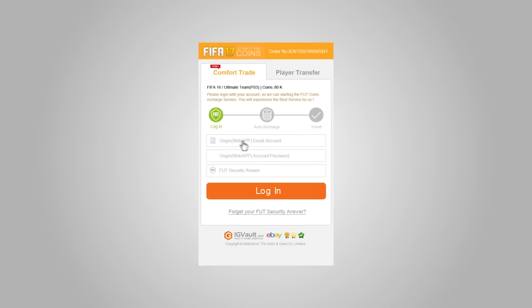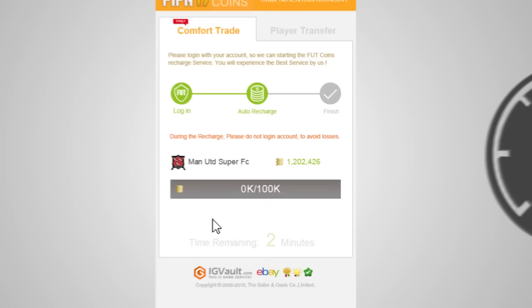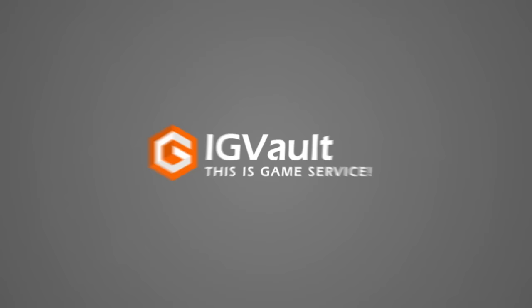Team of the Year is here, so make sure you guys go get your coins at IG Vault by using the link in the description. They have a fully automated system — you can see the stage of the process of your coins going into your account, and as always when you use the code 'penguin' you can get money off your order.